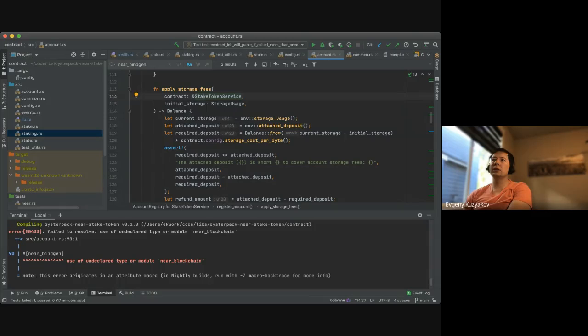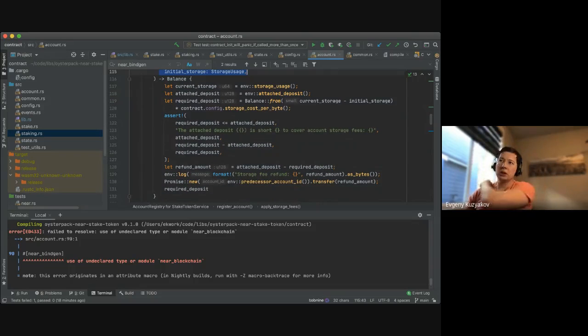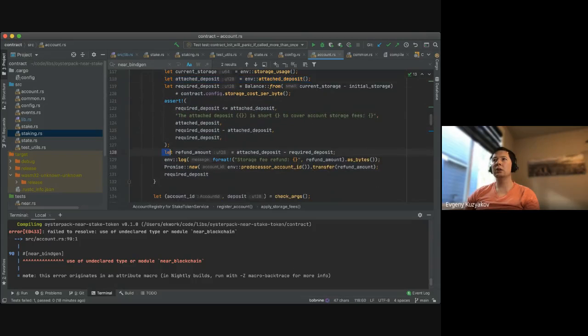The second method is called apply_storage_fees. It's interesting because it doesn't use any local context, so you could move it out of this method and reuse it for other methods. It takes self — capital-letter Self is an alias for the current structure. It takes initial storage, calculates the difference between current and initial storage usage, and the attached deposit. It refunds the difference from what you attached versus what's required, and panics if you didn't attach enough.